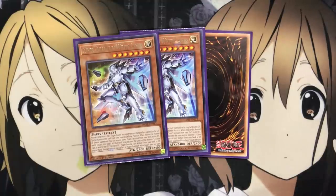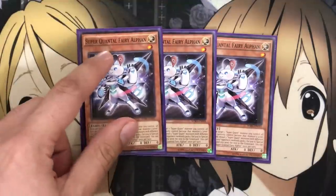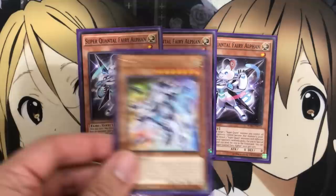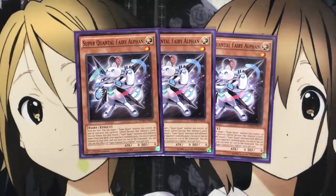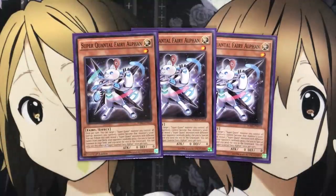The special summon with White Layer definitely helps with plays in the deck. Being able to search out the last of the Super Quant main deck monsters, Super Quantal Fairy Alphen — once per turn, you can target one Super Quant monster you control and all face-up monsters you currently control become that monster's level. You can also tribute Alphen to reveal three Super Quant monsters with different names from your deck, and your opponent randomly picks one for you to special summon while you send the rest to the graveyard. Having the new White Layer in the lineup is a big help. I like running three-ofs of all of them because they definitely come in handy, just having these resources.